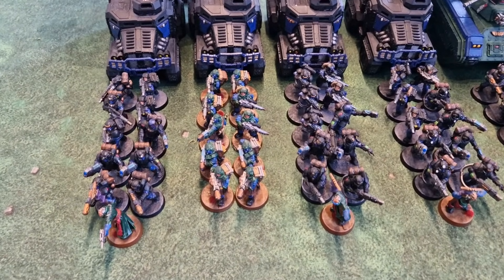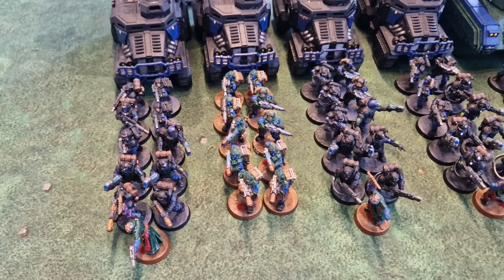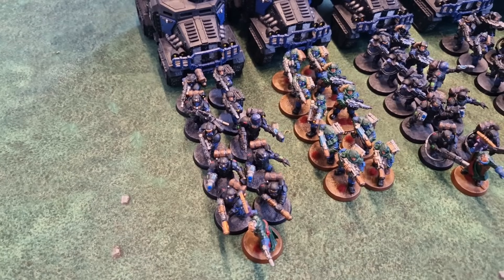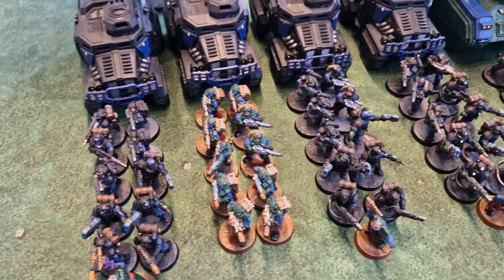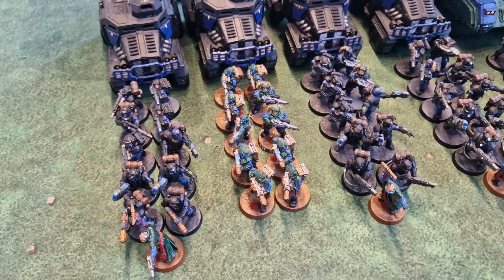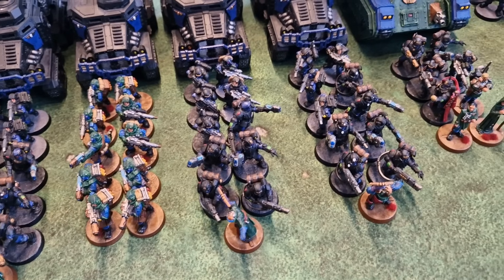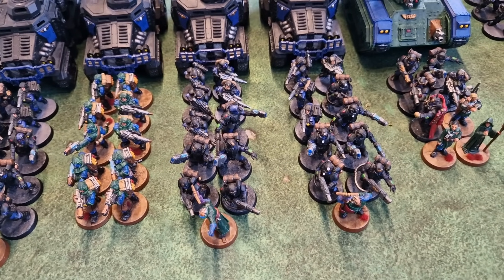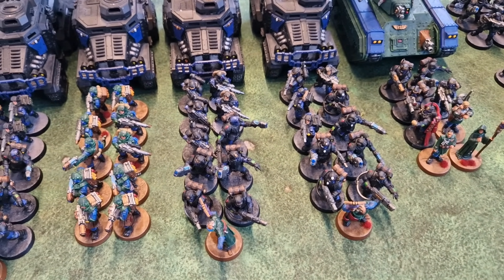We'll begin with the motorized infantry — my big Scion units inside the Taurox Primes. The infantry are broken down into two types of Scion squad: Punchy Scions and Dacca Scions. The Punchy Scions are a 10-man squad with two plasma guns, two melta guns, and an officer with a plasma pistol. The Dacca Scions have the plasma pistol and plasma guns, but then they've got volley guns rather than meltas. The Punchy Squads are for dealing with enemy vehicles and heavy infantry, whereas the Dacca Squads are there to deal with medium and light infantry, using the volume of fire from those volley guns to cut down the chaff.